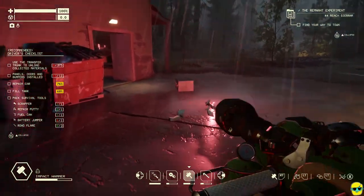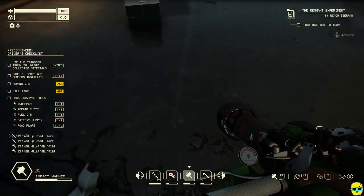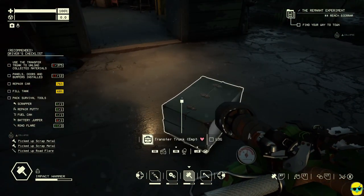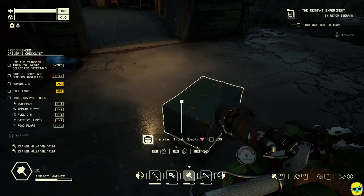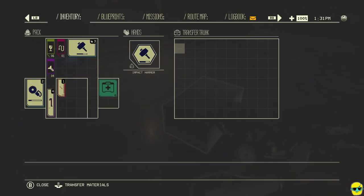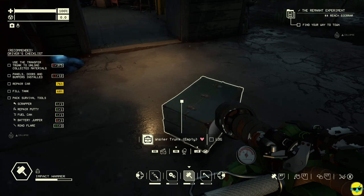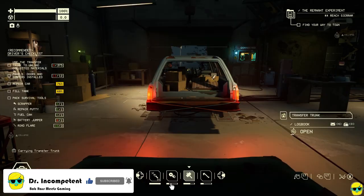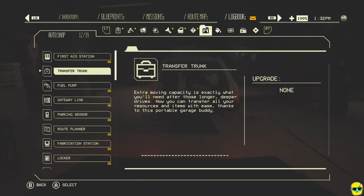Let's move over here and pick up all of this stuff that we can — flares included, that's fantastic. It just belched all of these supplies. And this is the transfer trunk. Repair the car, fill the tank, and pack survival tools. I've got the transfer trunk. Extra moving capacity is exactly what you'll need after those longer, deeper drives. Now you can transfer all your resources and items with ease, thanks to this portable garage buddy.